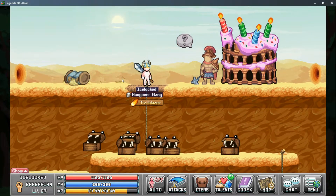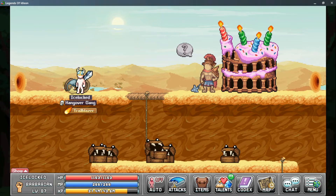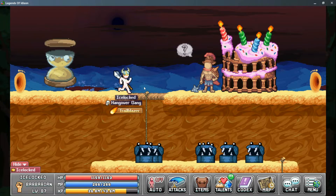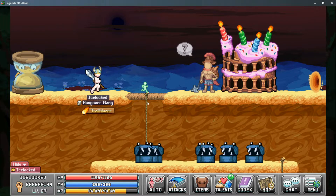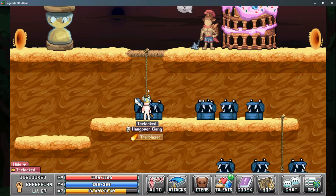Let's go ahead and summon the boss. You do this by standing on the hourglass and dropping your Googly Eyes onto the ground. The sky turns black and Biggie Hours comes out. We can run down this ladder — you don't have to worry about the mimics, they don't do any damage — and then we can fight him.